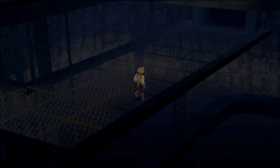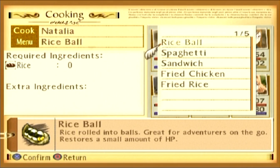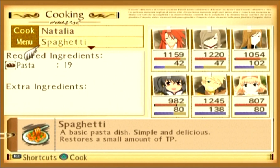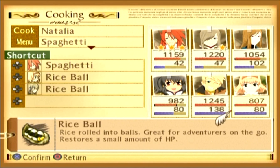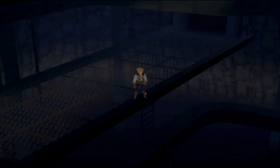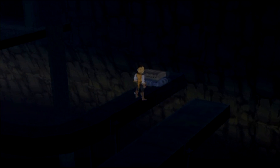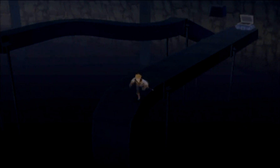We actually ran out of ingredients to cook the rice balls, so I'm going to switch the cooking to spaghetti - we've got plenty of that, and there's plenty of opportunity for her to fail. Then we'll just put her on spaghetti. But before we go through that way, we want to come over here - that knocks the treasure down there. We come over here to get it and it's 3,000 gold, which we absolutely need. Nothing else over here.